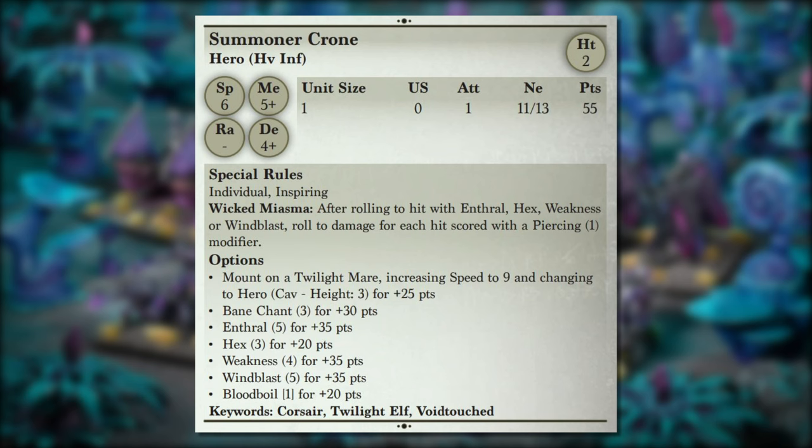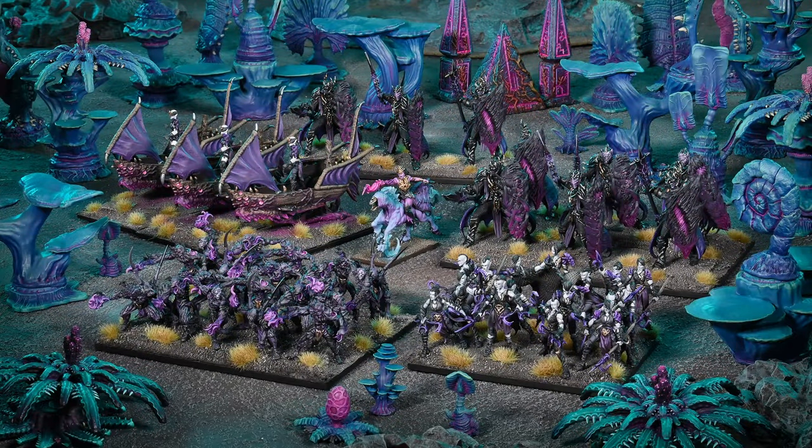Wicked Miasma complements extremely well with the Weavers — add a Mind Screech and you've got long-range Piercing attacks. The available spells offer detrimental effects: Enthrall to push and pull opponents, Wind Blast, or hexing an enemy spellcaster. My favorite is Weakness combined with the Blood Hex to increase defense, giving great survivability while staying offensive. The Summoner Crone is a staple in the list with full flexibility in how you build it out.